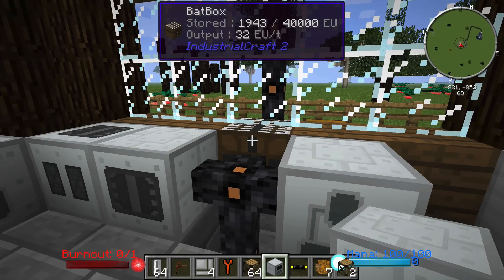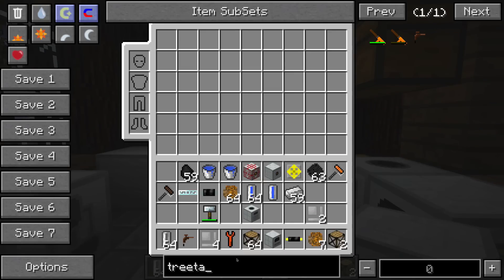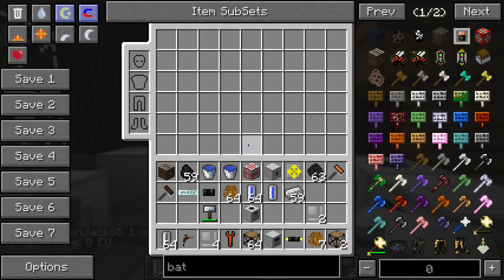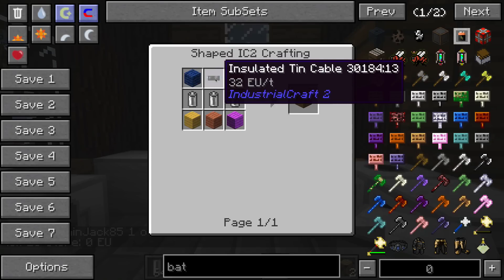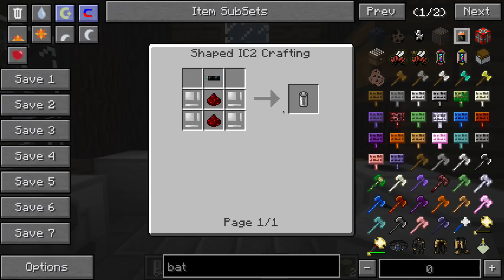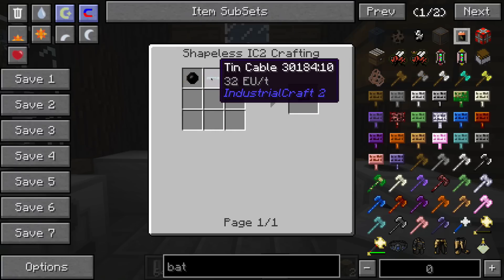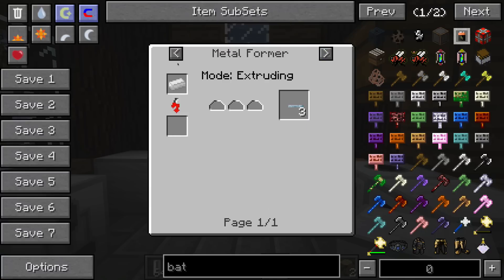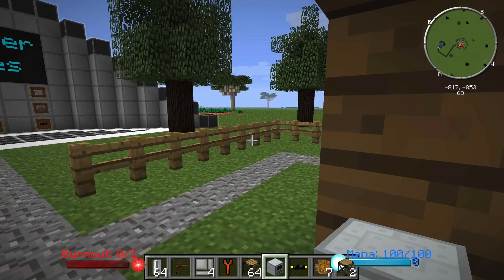A bat box is basically a tier one storage unit, and IC2 has graciously broken down all of its power items into tiers — tier three being the highest. Let's take a quick look at how to make this bat box. It will actually take some insulated tin cable, which is the worst cable I believe, and some RE batteries, which are crafted with some tin casings — which we already knew how to make — and then some tin cable, which is made by putting some rubber next to a piece of tin cable. I'll show you an easier way to do that with the metal former in just a second. Anyway, that's the windmill — not a very good way to generate power, but it is an option.